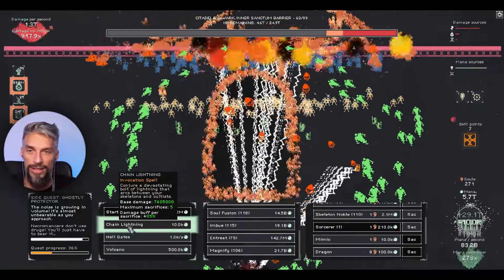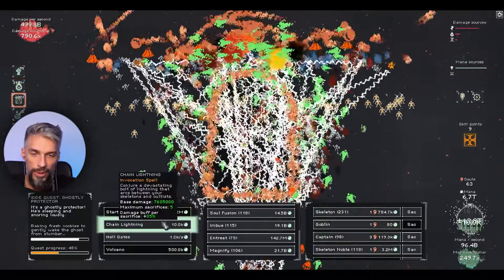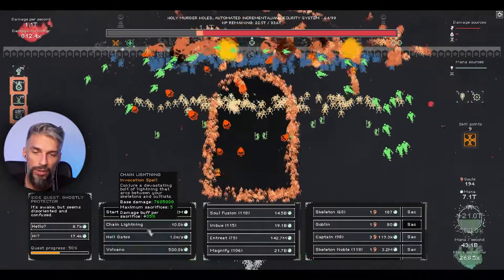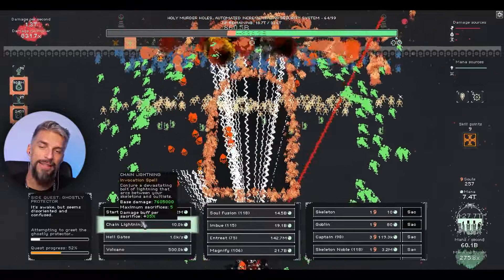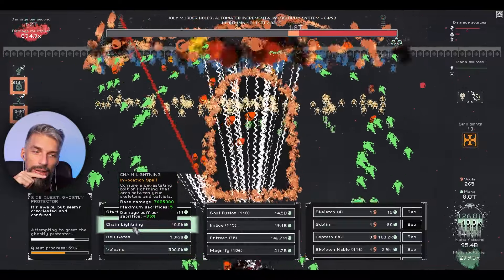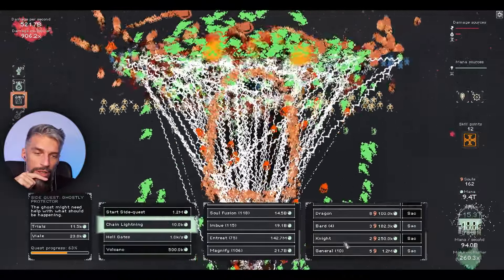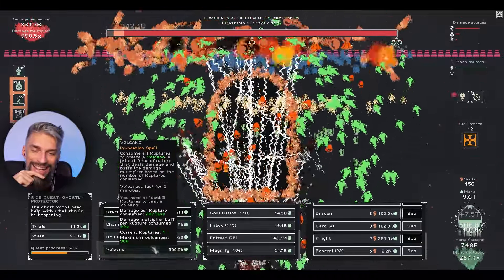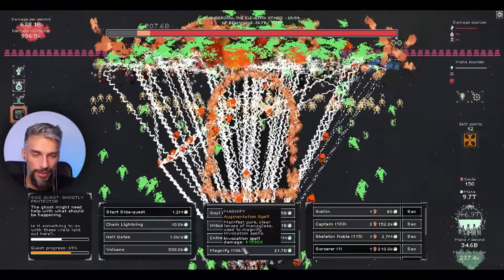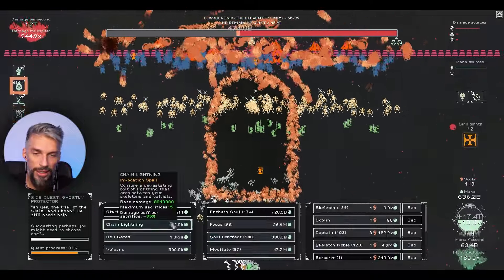With trillions of damage per second and loads of skeletons let's get more skeleton nobles to keep going. We can't really have too many volcanoes because our rupture only builds up during attacks - it kind of resets. We need to find a way to get additional rupture. Let's get more generals and think of that in the next wave.